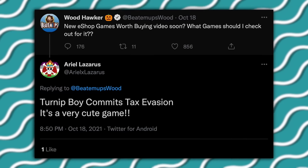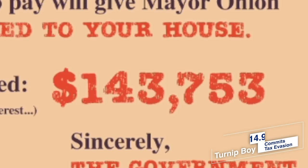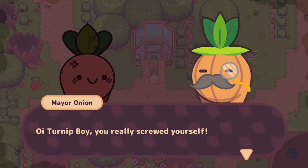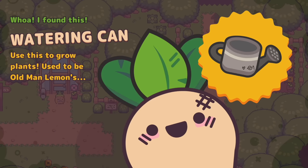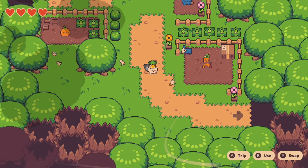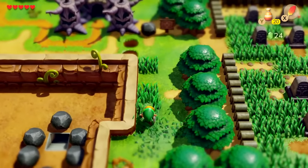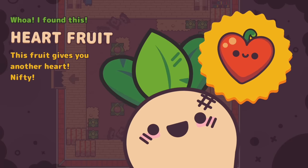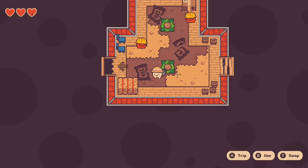Ariel on Twitter recommended this next one — thank you. Turnip Boy Commits Tax Evasion has a wonderful sense of humor. The game opens with a tax bill apparently due yesterday in the amount of $143,000. From there, a disheveled looking turnip boy sets out on a quest to make that money somehow. So while the game's visuals and the fact that a watering can is the first item you obtain might lead you to think it's another farming sim, you couldn't be more wrong. It's almost an intentional spinoff of the genre — much more akin to a traditional Zelda game, even evidenced by the extra hearts you gain by defeating a dungeon boss and the plant sword you're given because it's dangerous to grow alone.